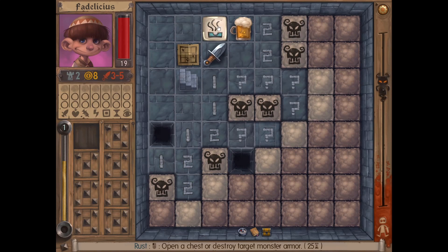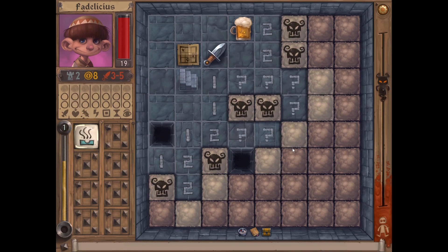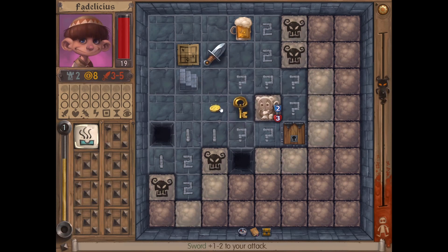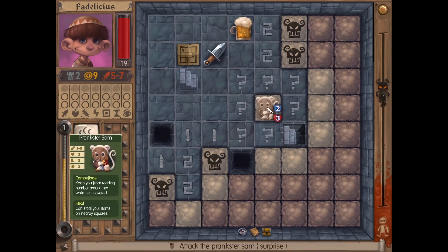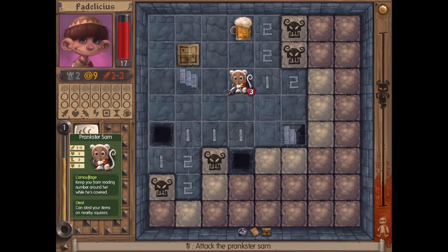We don't have the exit yet. Finally we have a rune — open the chest or destroy target monster armor. Okay, open the... let's kill this one, open that. We just need to find the chest, we can open it with that. I want to kill this one as well. One and two.